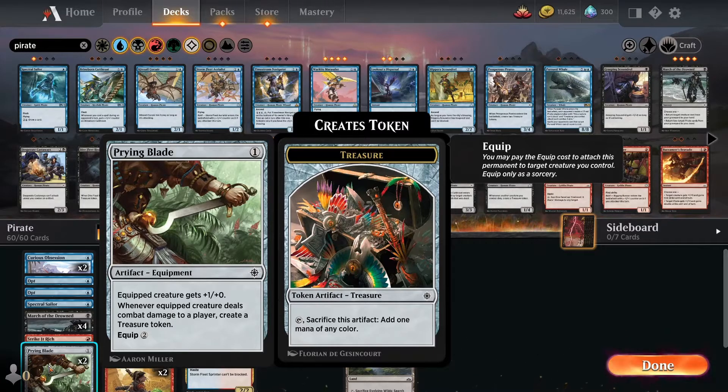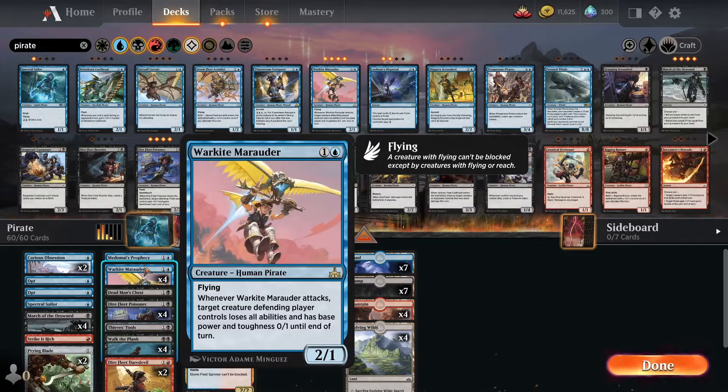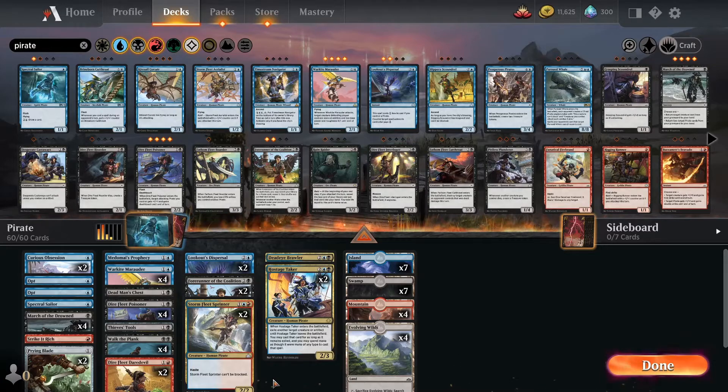I put in two artifacts. The equipped creature gets zero plus zero — so that's not great — but whenever the equipped creature deals combat damage to a player, it creates a treasure token. Having that on, for instance, the Stormfleet Sprinter means it can just stay there and make tokens for me. Also the flying creatures can fly over units and attack the player with the token on. I think that's very good. I have tested it out — having this many treasures is very good, I got very much mana. So I have no mana issue, at least. The problem is actually that I could get too much mana this time, but I will try to find the balance — maybe I will change out some lands.